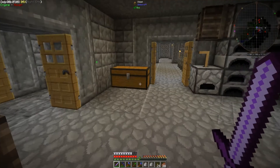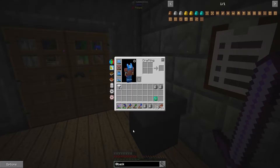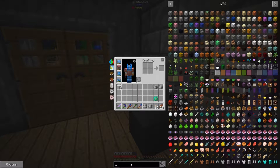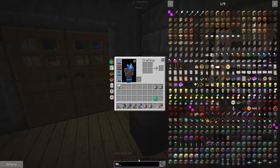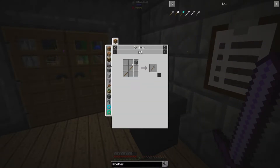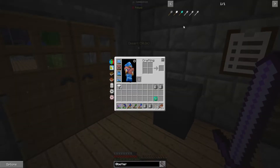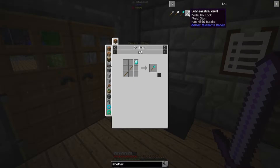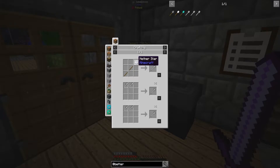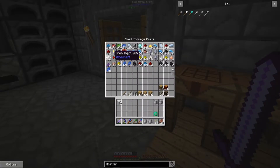Storage upgrades — we need to build some more of those. We'll skip over that for now. Builder's wands — this is something I really should have built a long time ago. There's a mod in this pack called Better Builder's Wands. The recipes are very cheap. Unbreakable wand just takes a Nether Star, which we're quite a ways off from. Let's start with an iron one just to demonstrate.